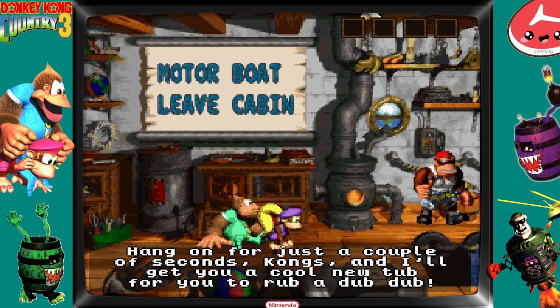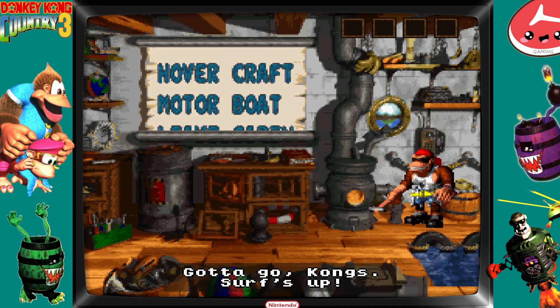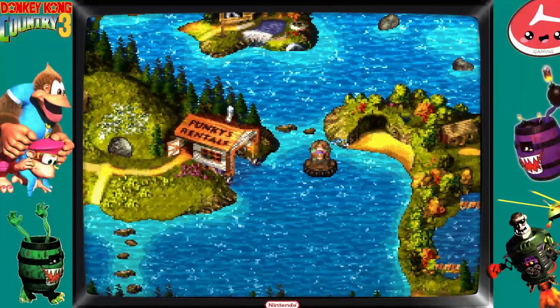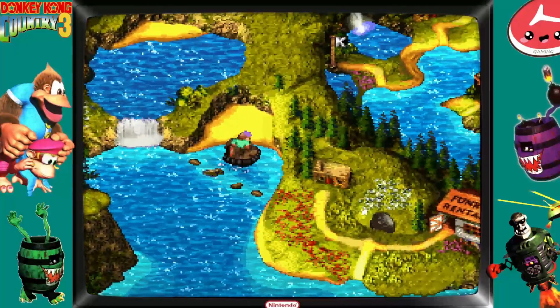We gotta go through this nonsense first. Fun fun. Still waiting. There we go — Hovercraft! What should we do first? Let's just dance around a little bit. Yay! Hoverboard. There's a banana bird up here and I will forget about it later, so let's do that first.